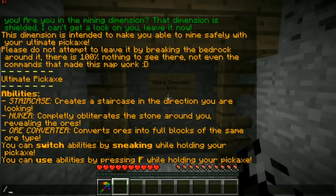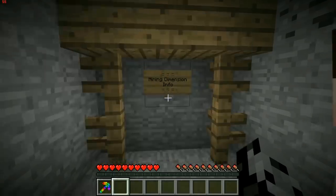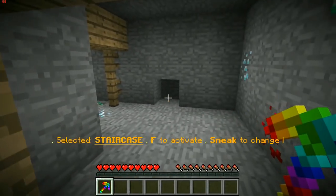'Please do not attempt to leave by breaking the bedrock around — there's a hundred percent nothing to see there, not even the commands that made this map work.' Ultimate pickaxe abilities: it creates a staircase in the direction you are looking! And we can make a nuker — completely obliterates the stone around you revealing the ores! Or converter — converts ore into full blocks of the same ore type. You switch abilities by sneaking while holding your pickaxe and use abilities by pressing F.